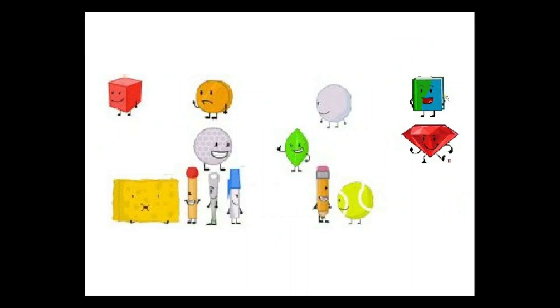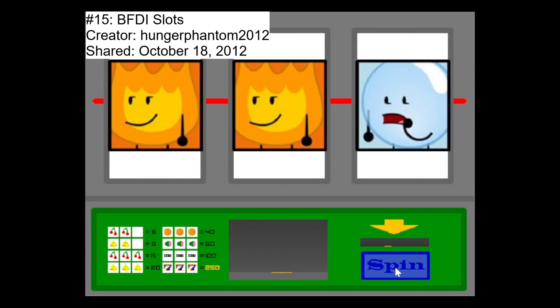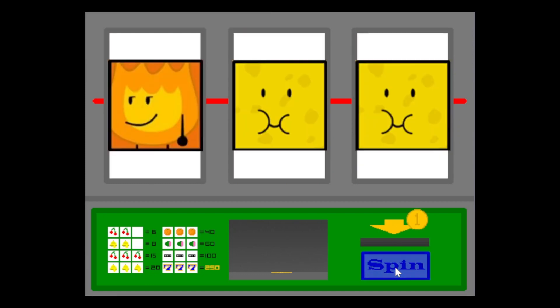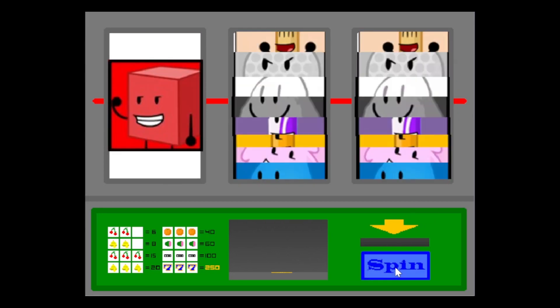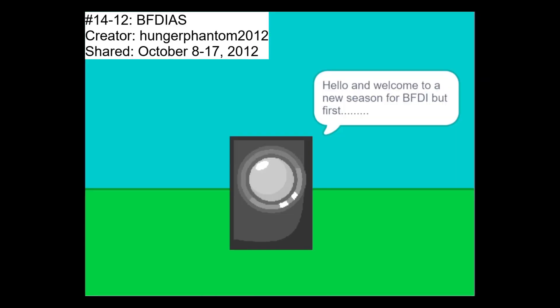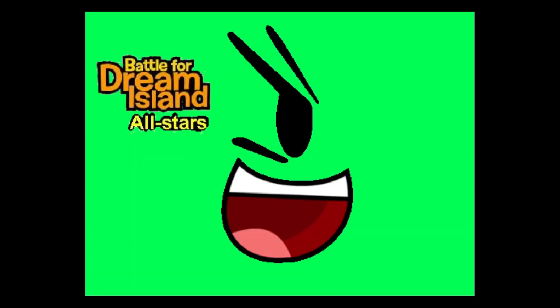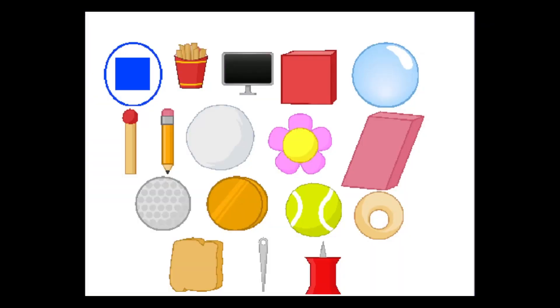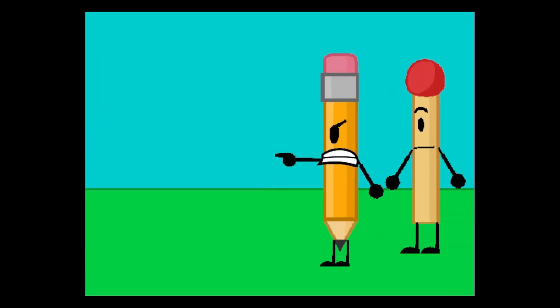Ever wonder where the original BFDI Slots came from? It actually came from HungerPhantom2012. The difference between BFDI Slots and BFDI Nacho Slots is that it doesn't include any of Roblox Nacho's characters. Let's move on to the next project, which are three projects joined up — this is BFDI All Stars, also by HungerPhantom2012. The show focuses on 32 contestants in two teams: the blue squares and the green circles. The first and only challenge is a foot race, in which the blue squares lose. For episode 2, all that's left is a sneak peek.